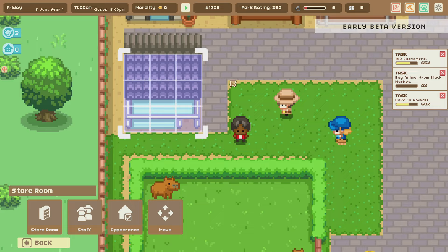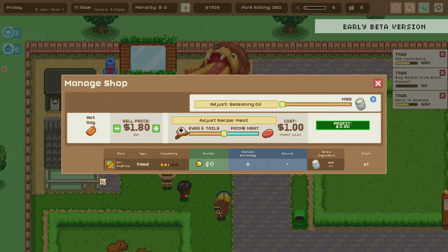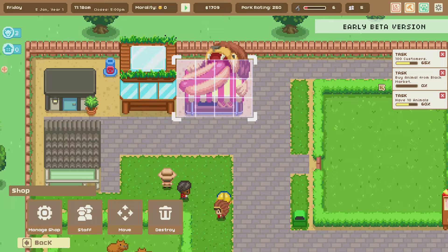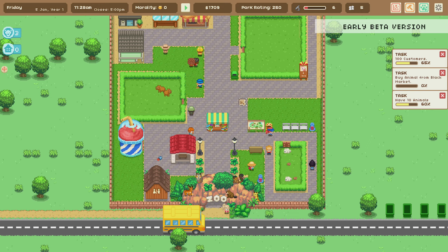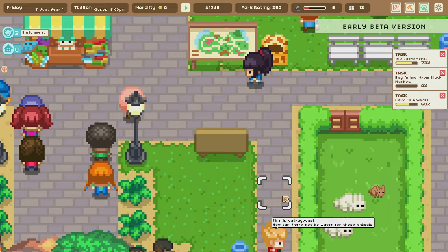Buildings have an appearance setting — we can change what they look like at any time, which is kind of cool. And I can also adjust prices! Right now we're selling hot dogs for $1.80 each. Popularity is a little low. That's okay — a hot dog for $1.80 does seem a little pricey but it is what it is. Now about buying animals from the black market...